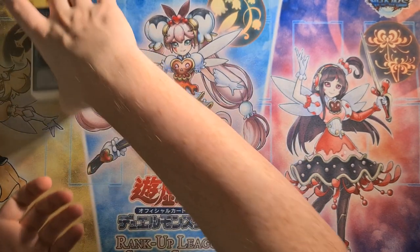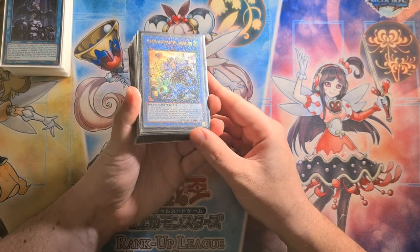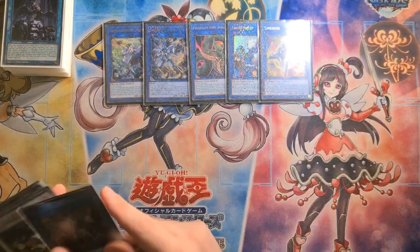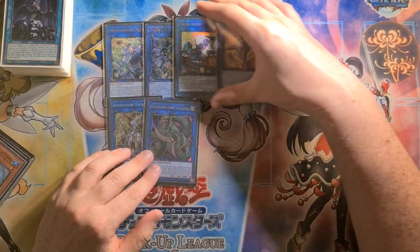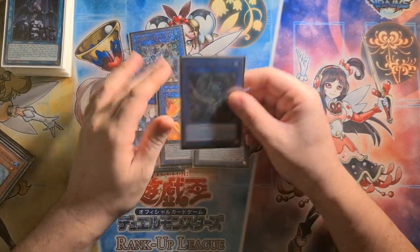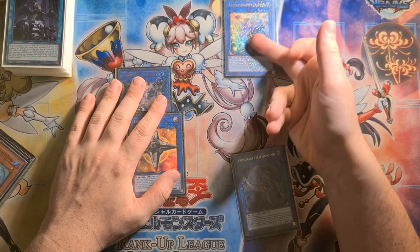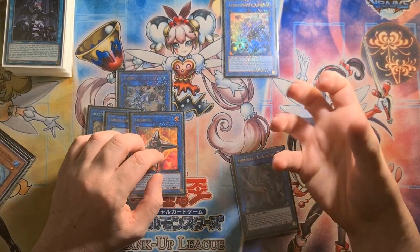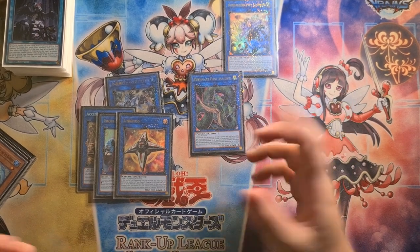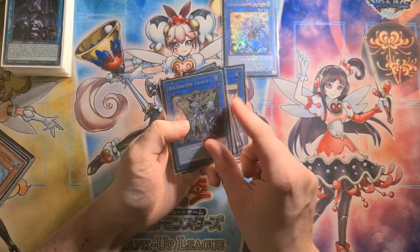For the extra deck — and I know these sleeves aren't legal to play, but they look nice. Jasmine, Anaconda, Cross Sheep, Link Cross, and Access Code for the link monsters. The key point about Anaconda: sometimes if you have three or four monsters, you can turn any two into Anaconda, then if you have another plant you turn the plant and Anaconda into Jasmine and trigger Jasmine that way. Later in your turn, cards like Giga Plant or Legacy Succession can bring Anaconda back so you can use its effect — you could arguably play two of this, but I only found room for one.